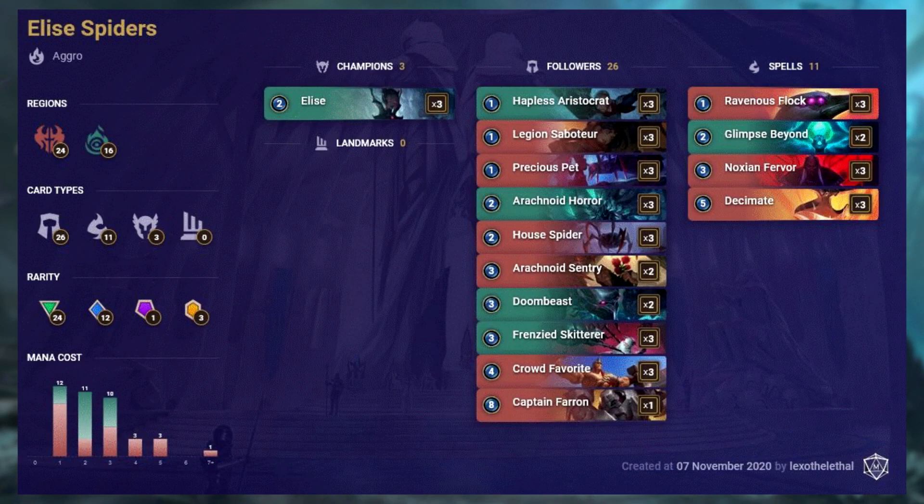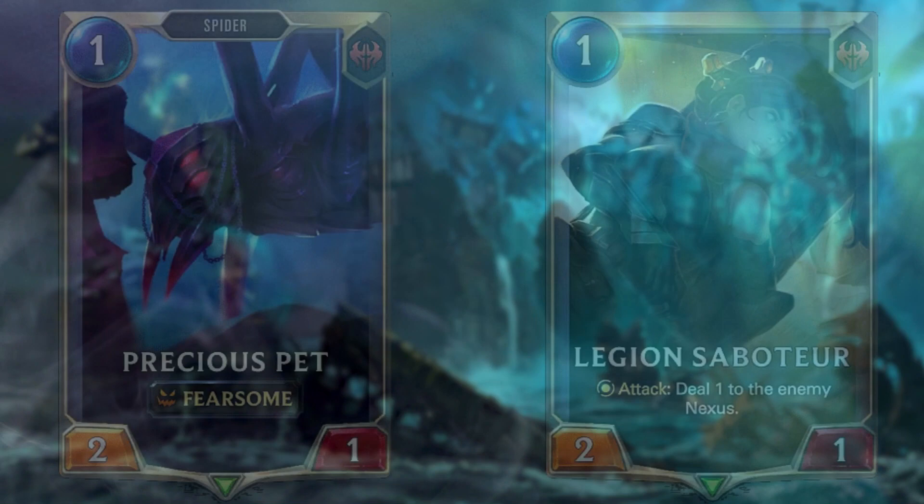This deck is Elise Spiders, featuring cards from Noxus and Shadow Isles. Elise Spiders is pretty much what you've already got in the Noxus Shadow Isles starter deck with just small tweaking — removing the bad cards and including more commons and rares which make this deck much stronger. The deck is aggro, meaning you'll be playing aggressively to finish the game quick. Many of the cards have small mana costs, reflected by 33 cards costing 3 or less mana.